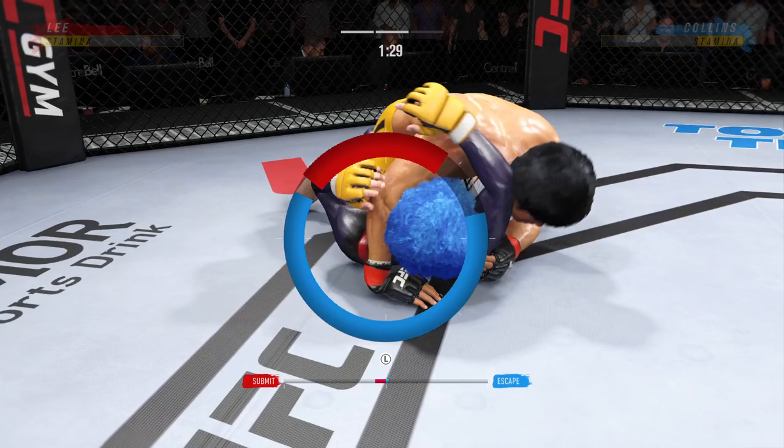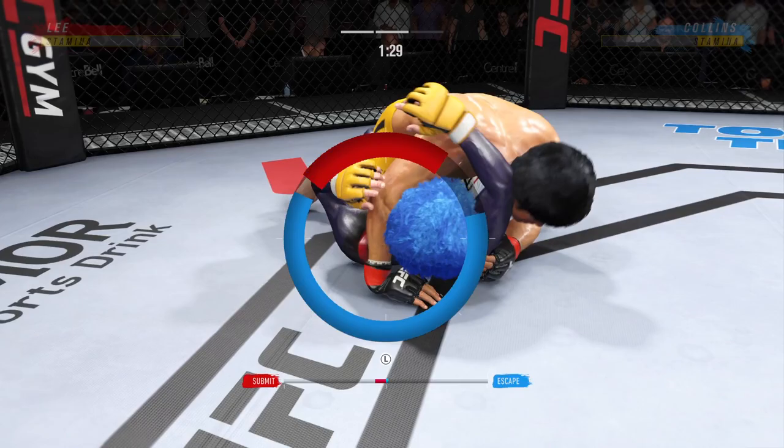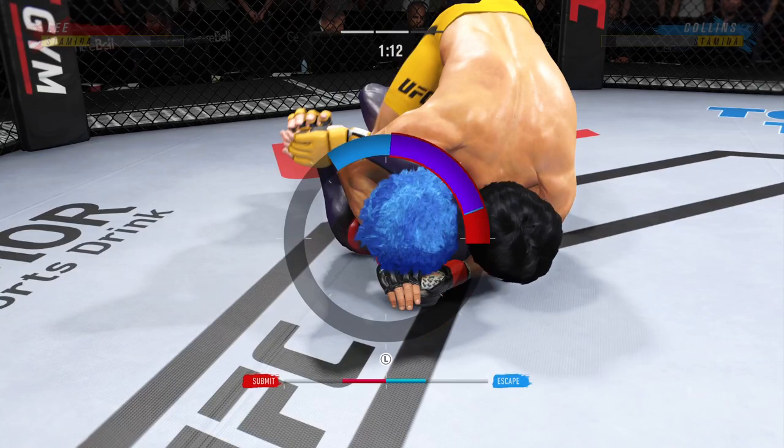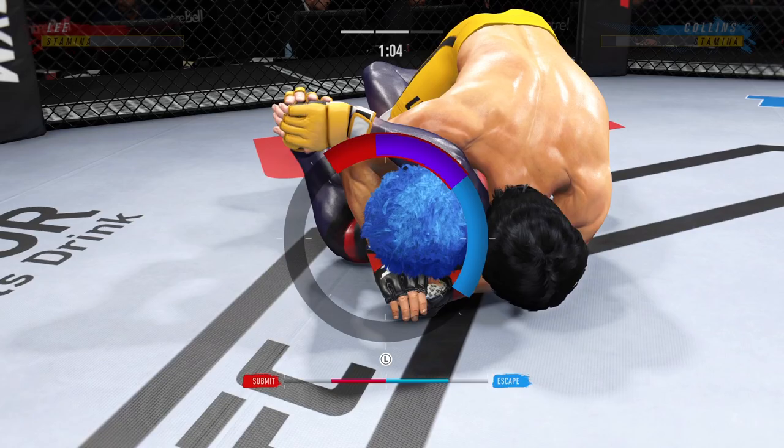Triangle looks pretty tight. I'm no Brazilian Jiu-Jitsu black belt, but maybe not good here — it looks like it's getting in deep. There he is, moving to the finishing position. He goes parallel right next to his opponent. When it's time to finish he has to go flat, and this might just be a matter of time.